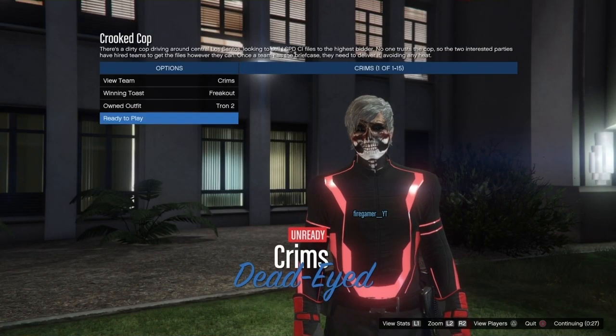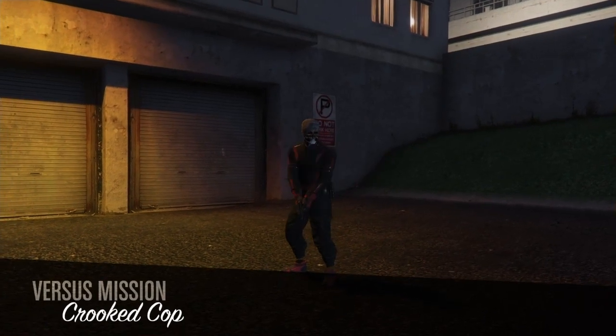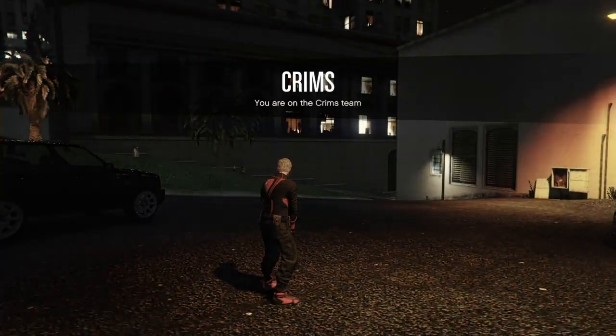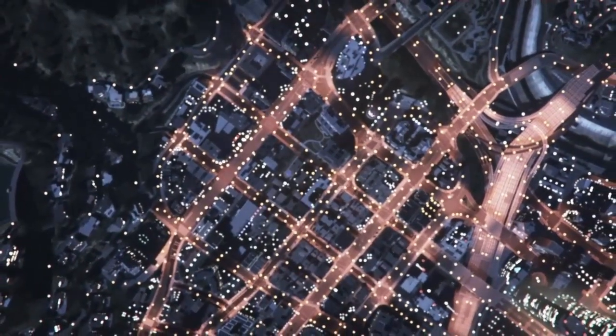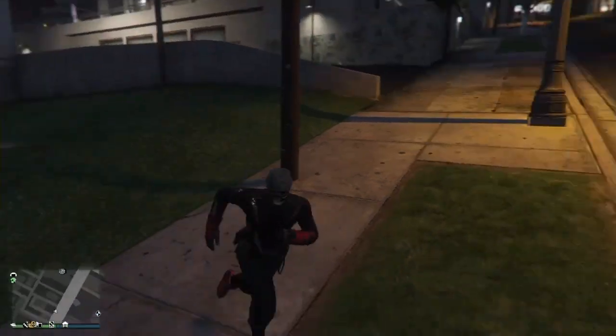Go down to Own Outfits, go right twice, set Own Outfits to Tron Two. Ready up and you can see we got the outfit - the Tron tops, cop belt, biker suit gloves, and black joggers, which looks really cool. You can also add a mask, parachute, or helmet like the black-blue Troop helmet. Put the earpiece on, quit the job via phone, load back to GTA Online, go to the clothing store, and save the outfit in slot 18.